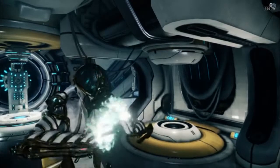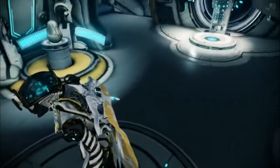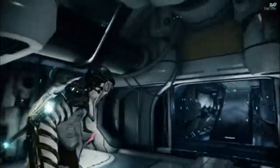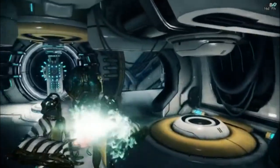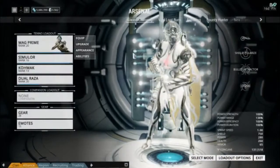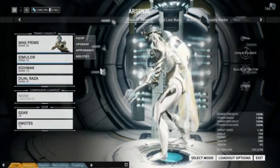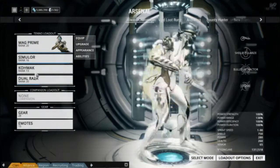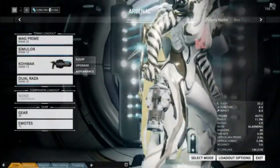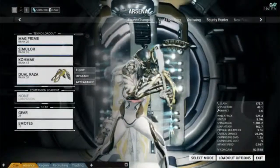Next up we have Mag Prime. Being a magnetic or gravity-style frame, I have her set up with a sweet syandana. She's also in the white and gold Prime theme. She's rocking the Simulor, which of course has that gravity feel to it — that suction that pulls enemies in when you get the rounds to proc each other. Then the Comac, which is the cool automatic shotgun — a nice sidearm for her, even if it doesn't necessarily fit her theme entirely.